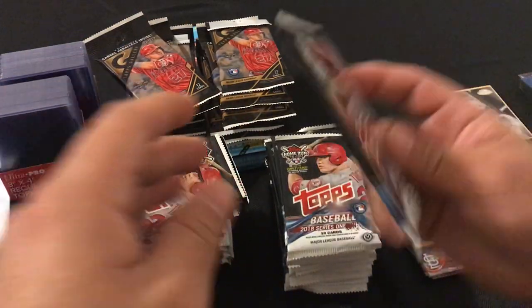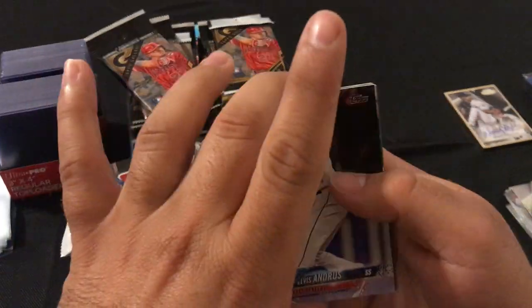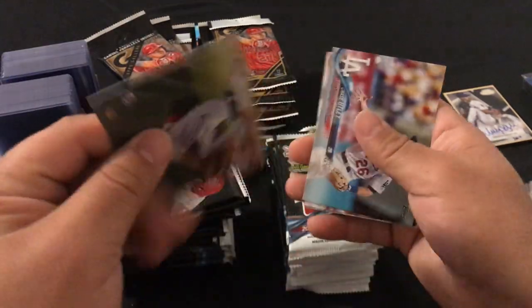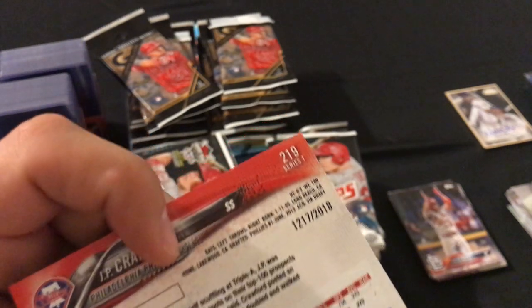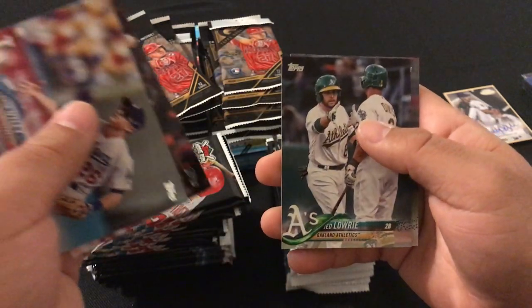Next pack: Elvis Andrus, Salvador Perez, Howie Kendrick, Zach Davies, Cody Bellinger, a gold JP Crawford numbered 1217 out of 2018, Chase Utley, Lance McCullers, and Jett Lowrie.